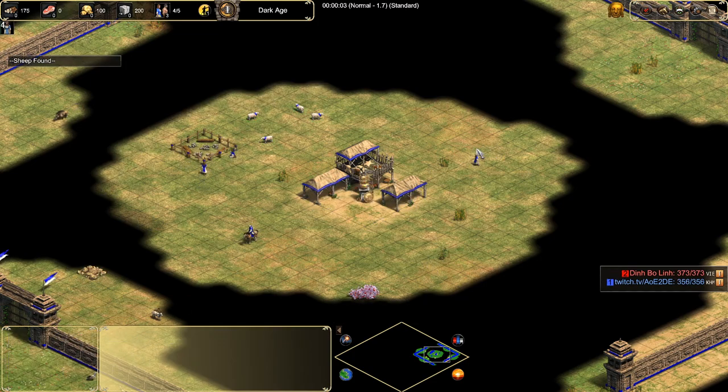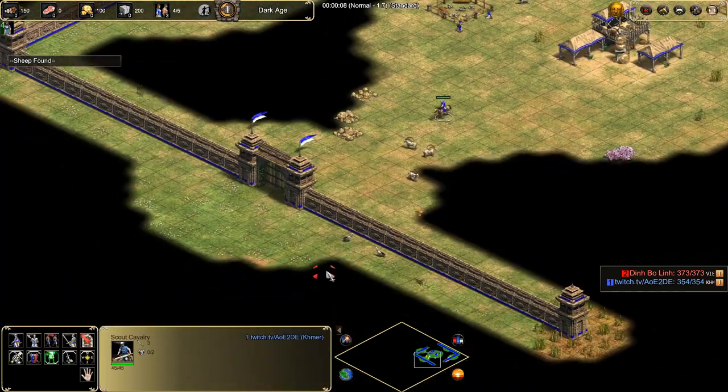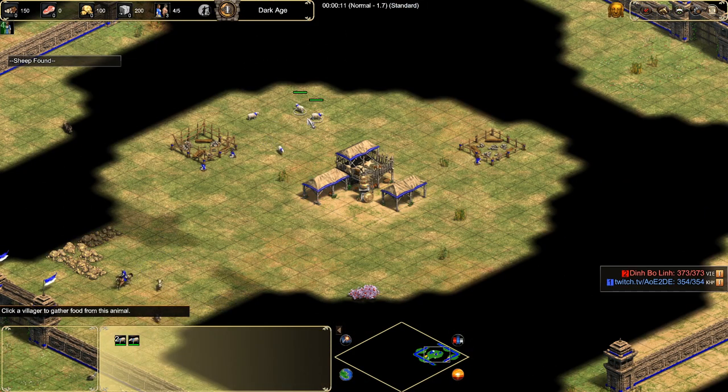Keep our villagers, build our two houses — two villagers on one, one on the other. Let's get our sheep under the TC.